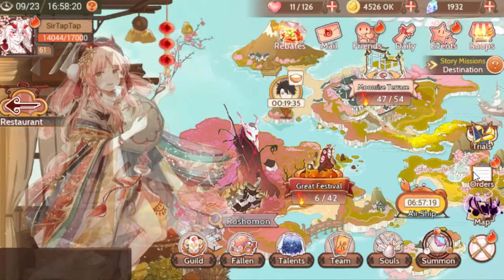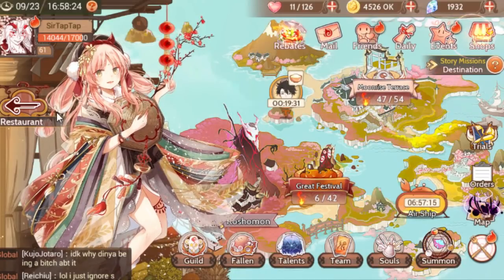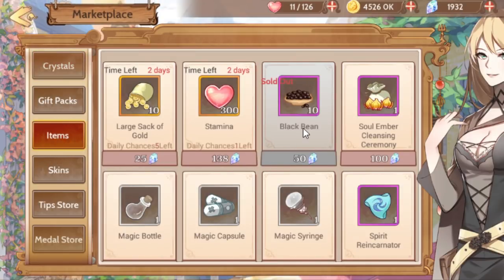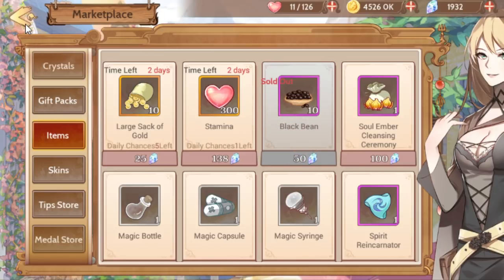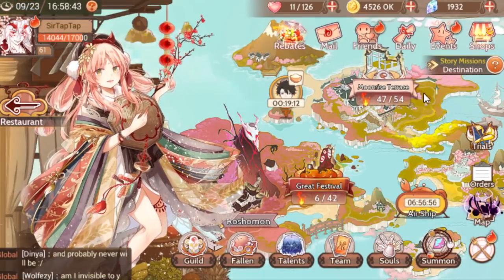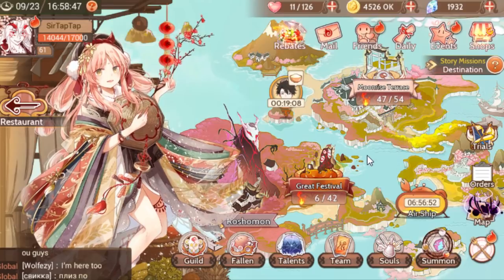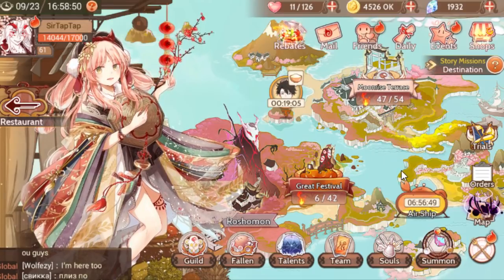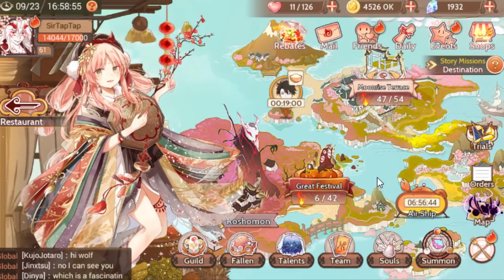I've been spamming delivery orders all day. You can also go to the shop, and one of the most worth-it things for gems is getting the black beans. Don't get too many because you also need other ingredients for the summoning, but if you buy two sets of black beans for 500 crystals total, you can basically guarantee getting her even if you barely do deliveries. I'm pretty much on the way to two-starring her and I only bought two sets of the beans.